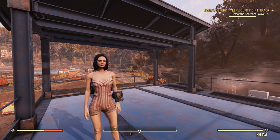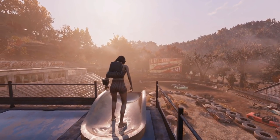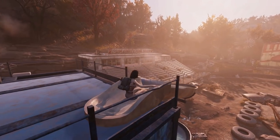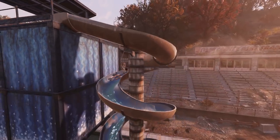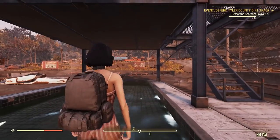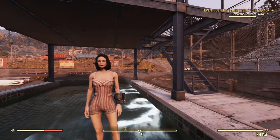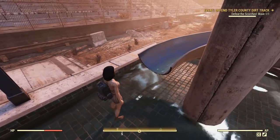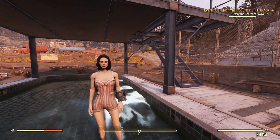We're gonna start off this video by amusing ourselves by sending Winter down a water slide. Do you remember the time where Fallout was all about water and the scarcity of it and what it drove people to do? Like a water chip in Fallout 1, and there was a big water purifier in Fallout 3. We don't have that problem in Fallout 76 - water is abundant enough that we can make water slides. Life's pretty good for Fallout people at this time.